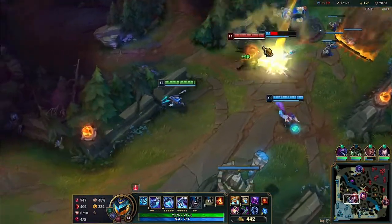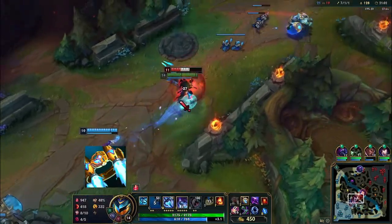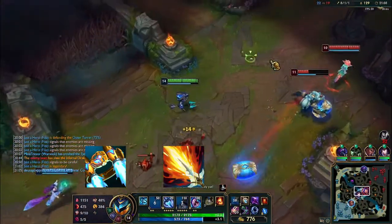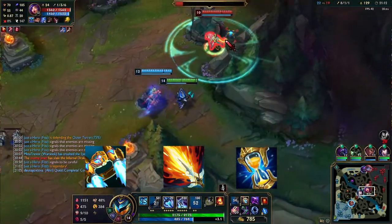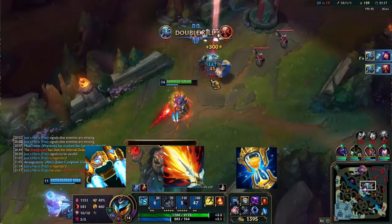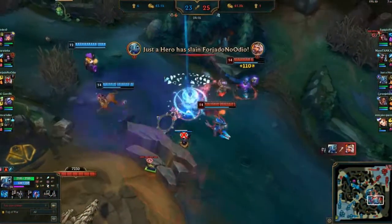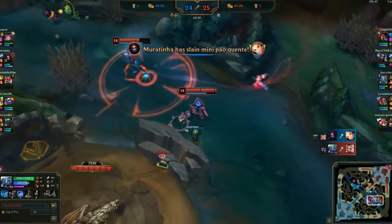The Fizz build doesn't change too much. You're going to use the Hextech Protobelt for more mobility, then Lich Bane to amplify your damage using your W. Sometimes you're also going to build Zhonya's Hourglass because you can use it to gain time in team fights.